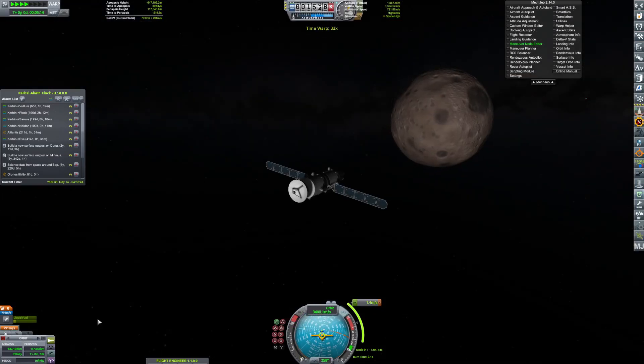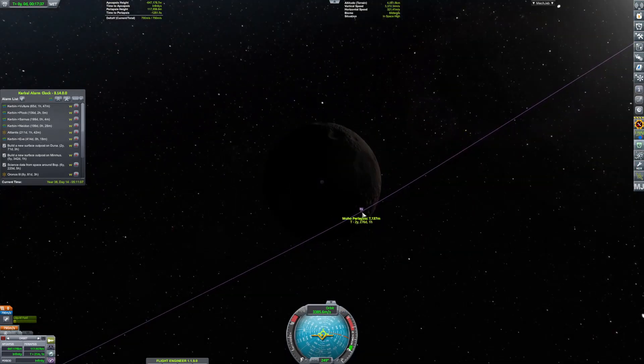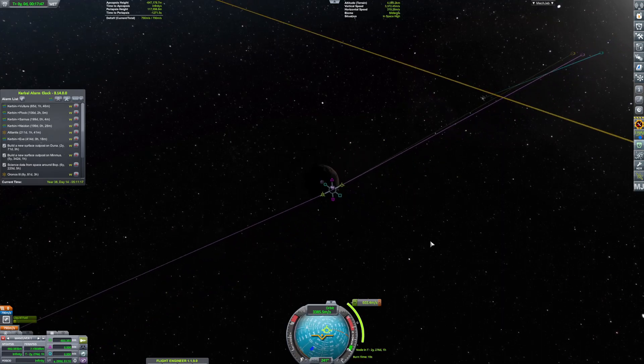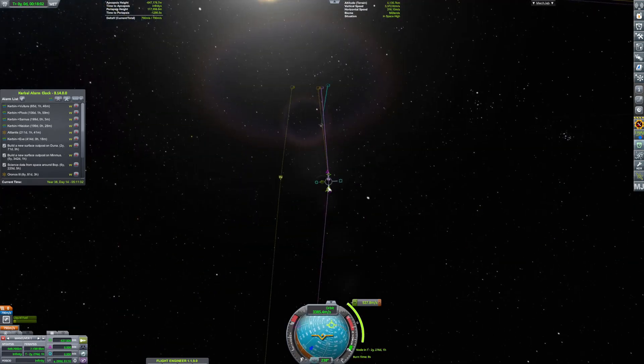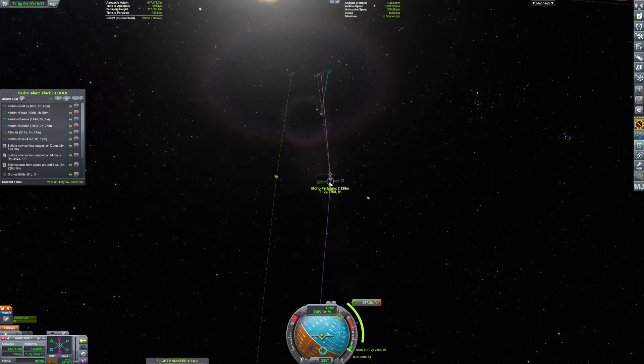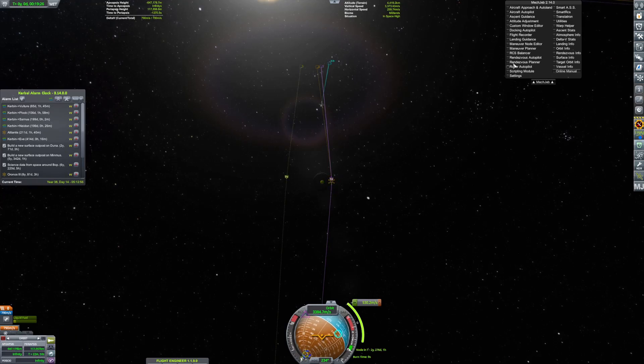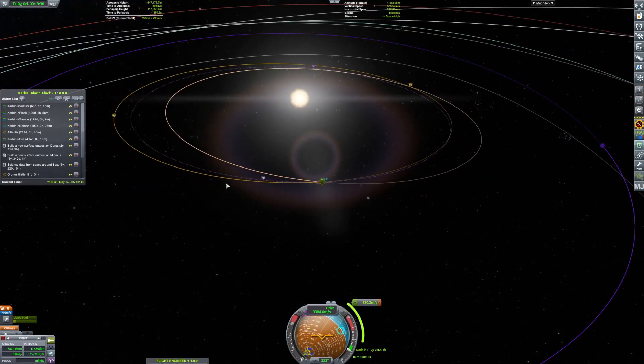Either way, we will eventually get it correctly. For some reason I just have the hardest time getting to Moho. I mean, I've launched things towards other stars — granted, they're going to take forever to get there — but I don't know what's going on. I think I just need to build a nuclear rocket that has a nuclear rocket second stage and a nuclear rocket third stage and a nuclear rocket fourth stage.